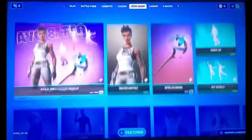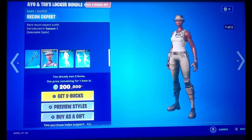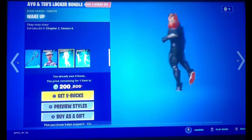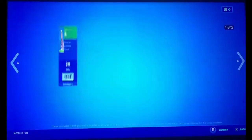Right here we have the Tails locker bundle, which is awesome. First we have Spell Slinger and Recon Expert with their two styles. We have their icon series emotes, Wake Up in My World, and then on to featured.